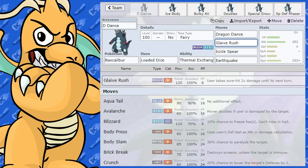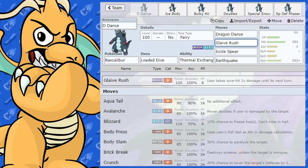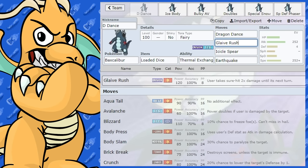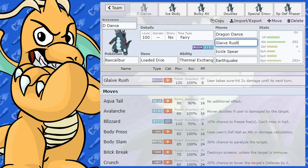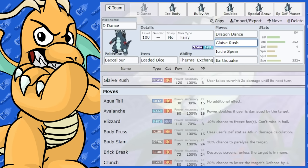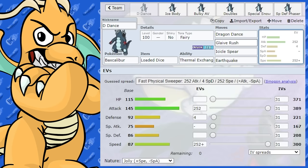Glaive Rush is a really good move because in my opinion it doesn't have much of a drawback. The only drawback is if you fail to take the opponent out — if you use it on a Pokemon and they live, they're going to deal two times damage to you the next turn and their move will never miss. But that's not going to be a problem if you one-shot them, and with its attack stats it's going to be one-shotting a lot of things.